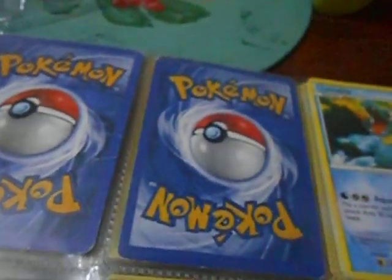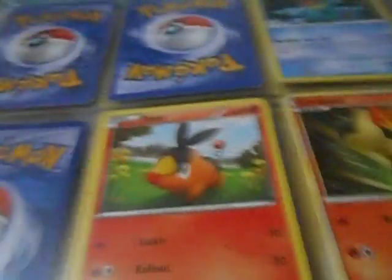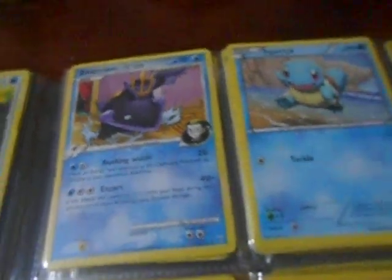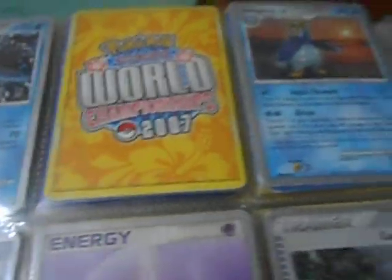Here's my Evolutions. I've got Totodile. I haven't got Oshawott and his evolutions in here for some reason — I've lost them. And these are my World Championships 2007. I'm happy to have these as well, so yeah, I won't be trading any of these. Sorry the camera's shaky, I'm holding it. I've got Mary's Request, and all of these are signed by the Pokemon team. I don't know how I got these.